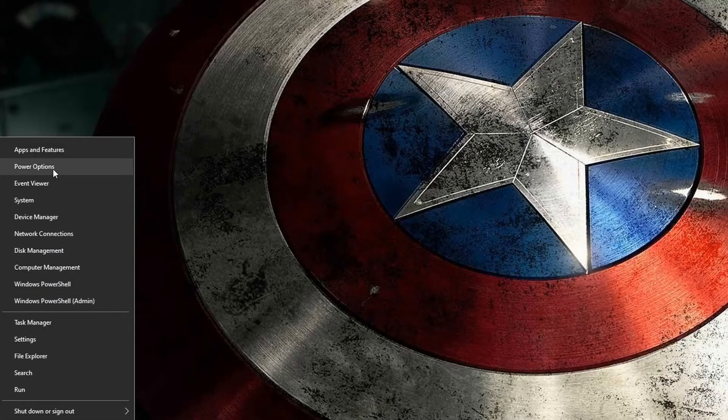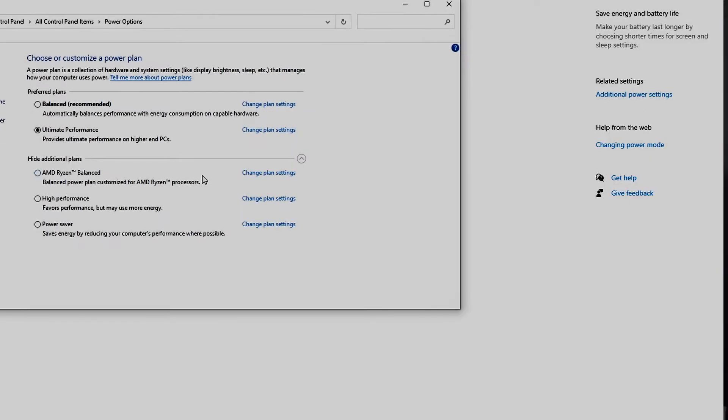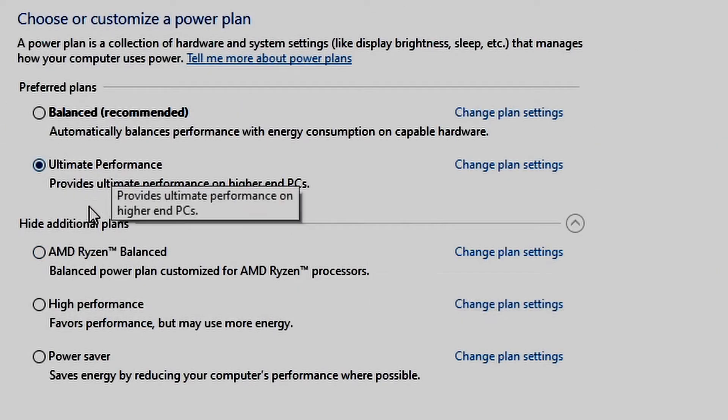Tip number one is make sure you set your power plan inside of Windows. To do this, right-click the start menu and choose power options from the menu that appears. From there click on additional power settings and then click either high or ultimate performance plan depending on what options are available to you.